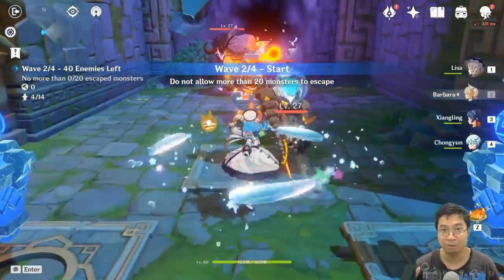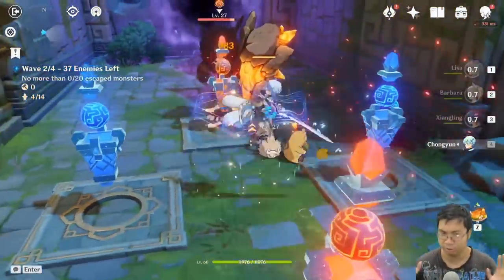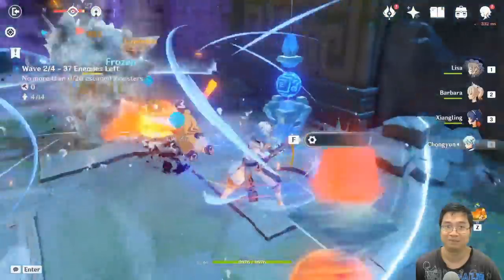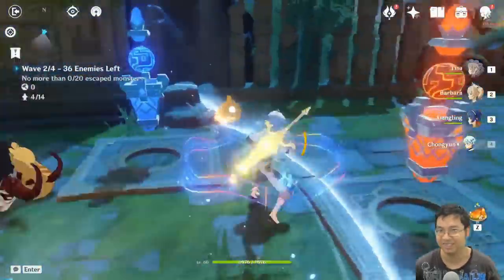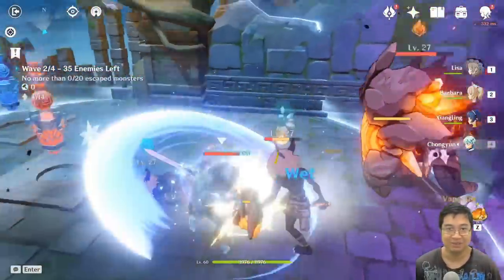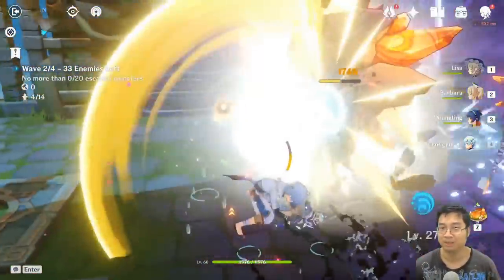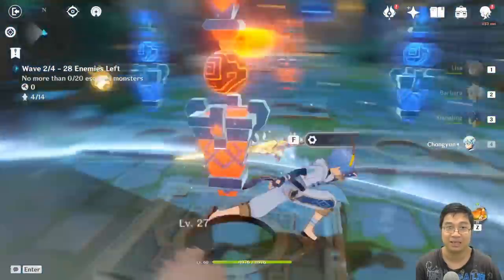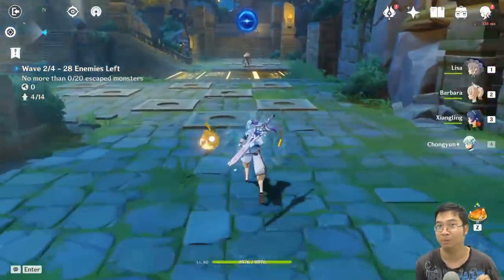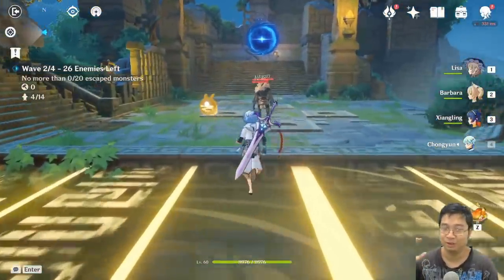Currently we're in level 2, and once I get to wave 3 I will not have any points to build any towers for wave 3. This is tremendously bad for my tower defense. On top of that, I also made a mistake by building my towers incorrectly because I ignored the fact there were actually two wave entry points. Notice there were two wave points for different entries.